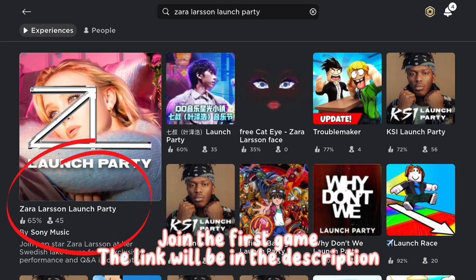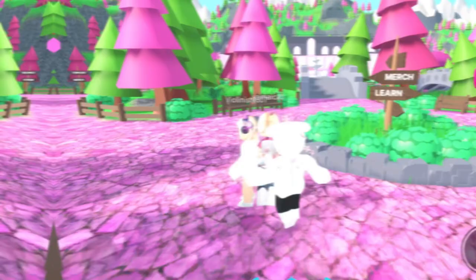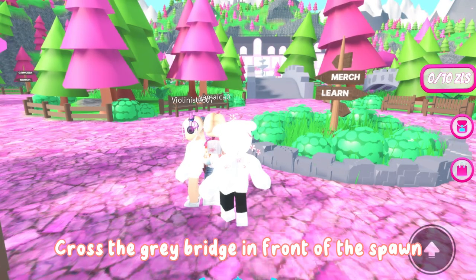Join the first game — the link will be in the description. Cross the grey bridge in front of the spawn.